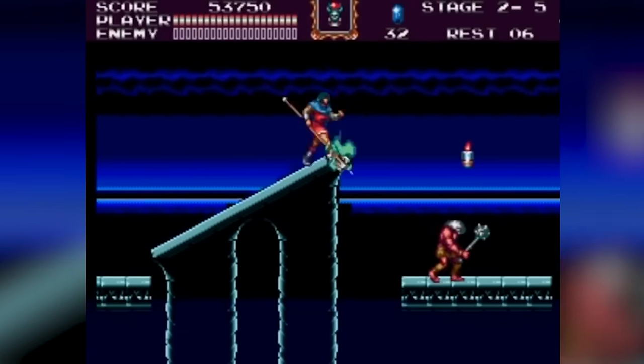Sonic the Hedgehog 2, 1992. In this thrilling sequel, Sonic the Hedgehog is back to stop the nefarious Dr. Robotnik from stealing the Chaos Emeralds to power his space station, the Death Egg. This time, Sonic is joined by his new sidekick, Miles 'Tails' Prower, as they race through various levels to thwart Robotnik's evil plans. It's a fast-paced adventure that takes Sonic and Tails across diverse and challenging landscapes, all in the name of saving their world from chaos.